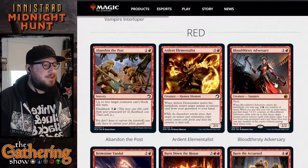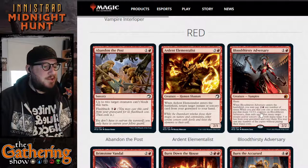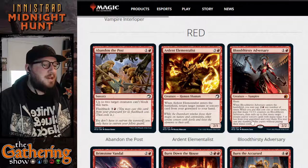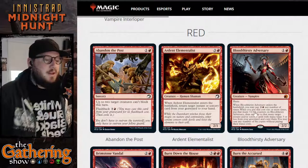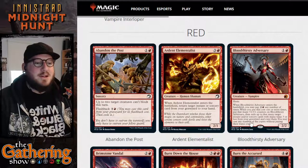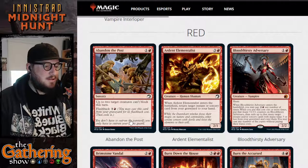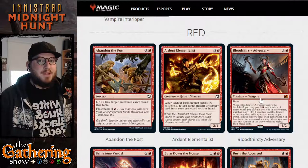The next card in mono-red is Bloodthirsty Adversary — our Adversary card for red. It's one and a red for a 2-2 Vampire with Haste. When Bloodthirsty Adversary enters the battlefield, you may pay two and a red any number of times. When you pay this cost one or more times, put that many +1/+1 counters on Bloodthirsty Adversary. Then exile up to that many target Instant or Sorcery cards with mana value three or less from your graveyard — basically it gives you a bunch of free spells, as long as you're okay with never casting them again for the rest of the game.